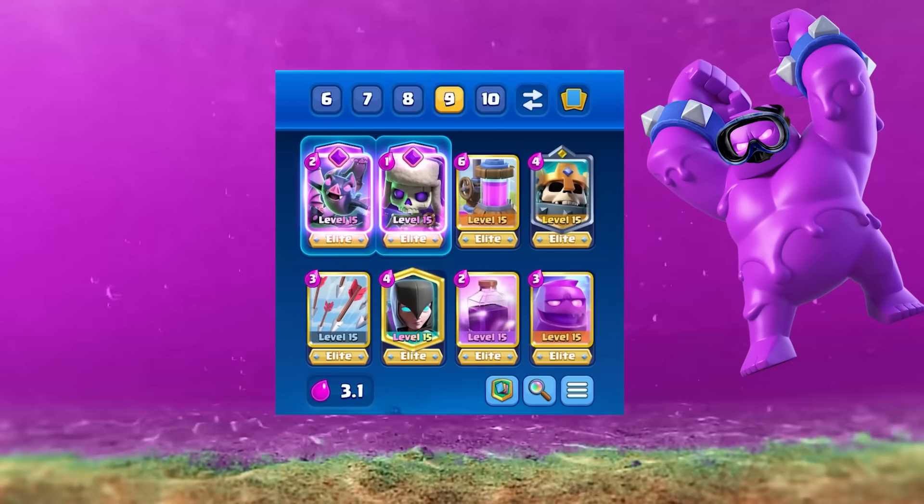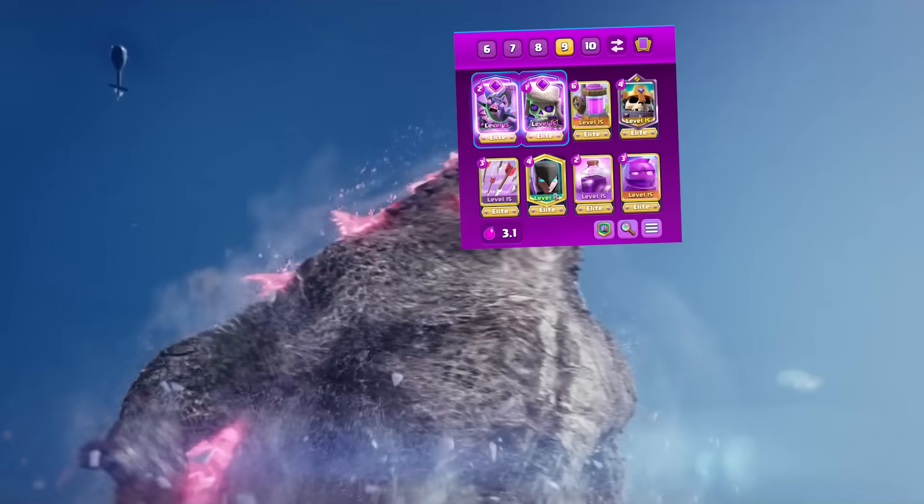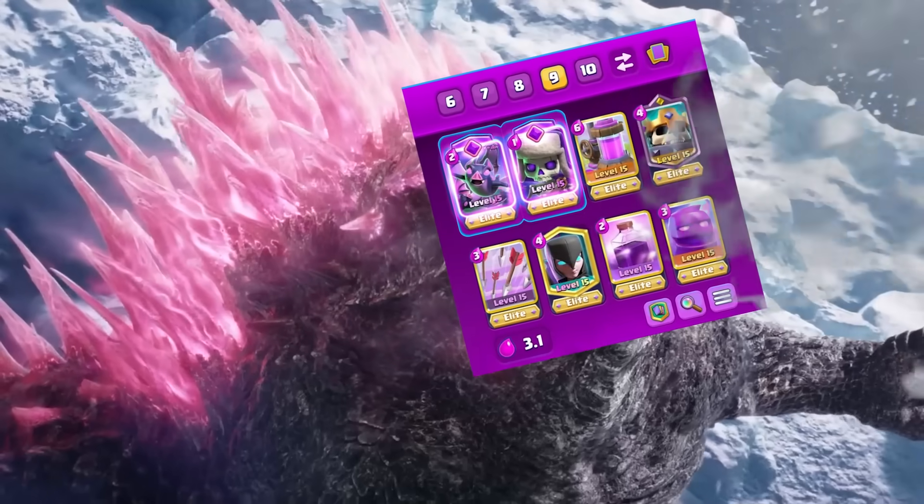A new no-skill Elixir Golem strategy has slimed its way up to rank nine in the world. As Clash Royale evolved with two evolution slots, the game devolved to let skill-less spam like this deck dominate.